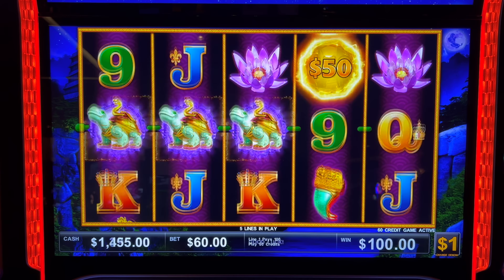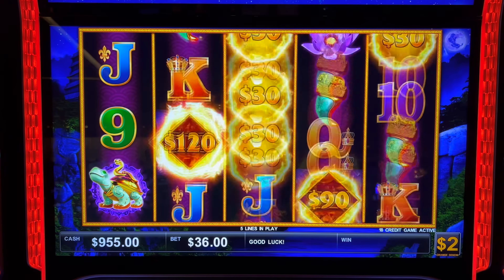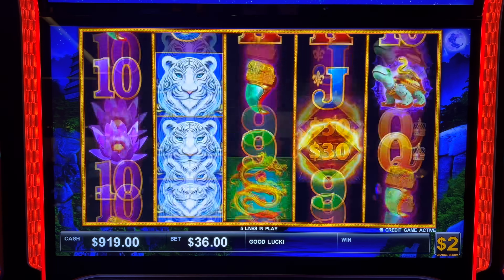$60 max bet — you can't get any higher than that. We can see bigger progressives if we're playing the $2 denomination, which we might. I've never seen both bonuses at once. Alright, this isn't working — we're going to go with $2.